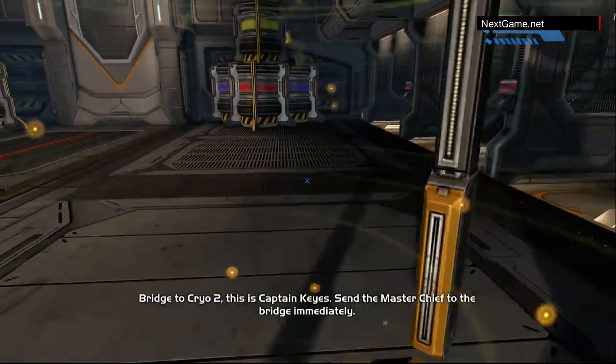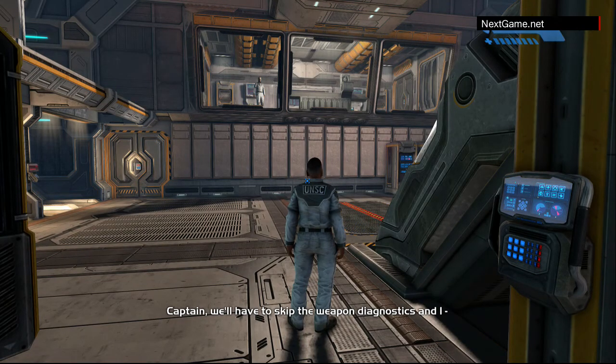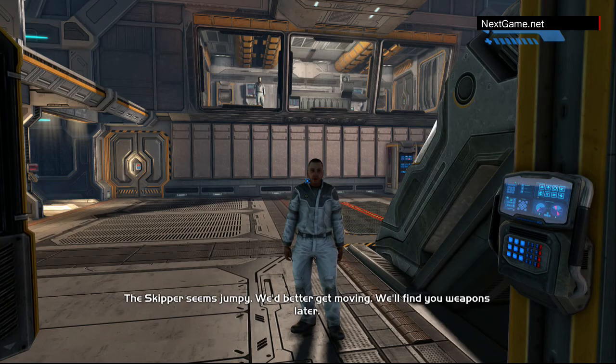Bridge to Cryo-2. This is Captain Keyes. Send the Master Chief to the bridge immediately. Captain, we'll have to skip the weapons diagnostics. Aye aye, sir. The skipper seems jumpy — we'd better get moving. We'll find you weapons later.